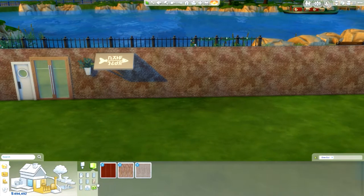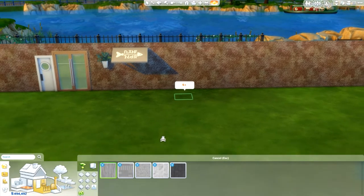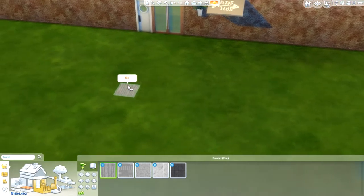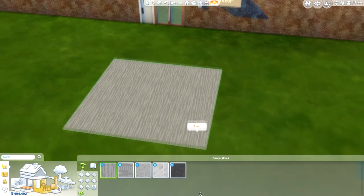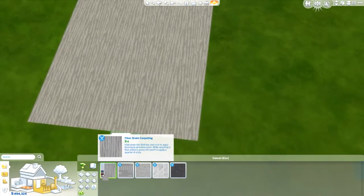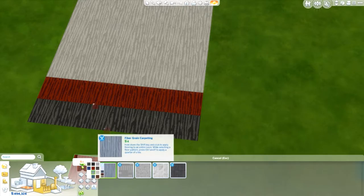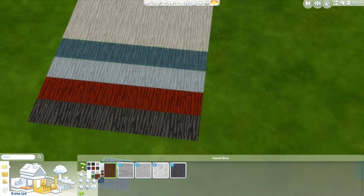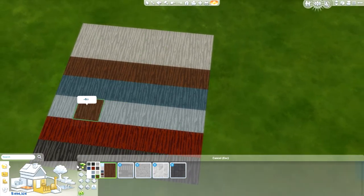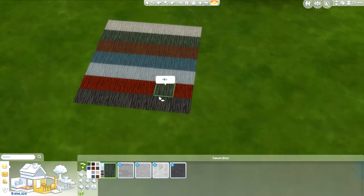We do have some new flooring — super exciting news, we have three new carpets. I am so excited because we are in desperate need of new carpets. The first one, the fiber grain carpeting, I really like — it's not just your typical carpet, it does have this striped pattern. There are different recolors: some blacks and some reds that can look really classy, some that have an animal type vibe, and the blues look more like water to me. I just think it has a lot of possibilities — it's my favorite of the carpets.